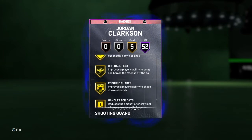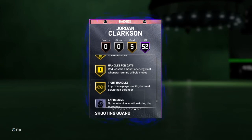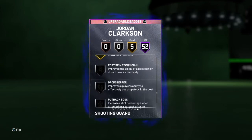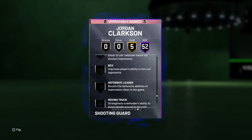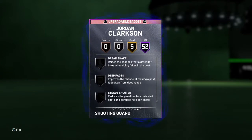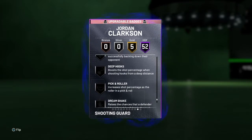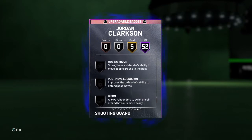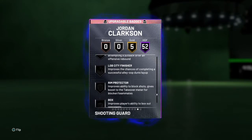He's also got Floor General and Go badges — he's got Handles for Days, Rebound Chaser, and Tight Handles. Badges I would look to add on Jordan Clarkson: not Post spin, really, unless you want to back people down. Obviously Rim Protector and Box could help, Defense Leader if you want, Post-Move Lockdown. I think the main badges you want to give this card are Worm, and if you're on next-gen, Steady Shooter or Blinders. For both gens, I would give him Worm, Post-Move Lockdown, Rim Protector, and maybe Box as well.